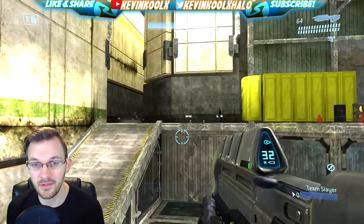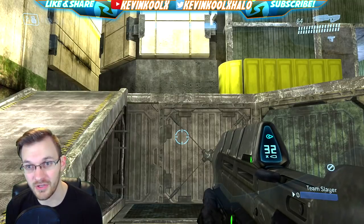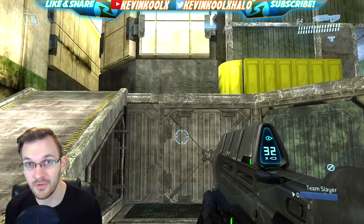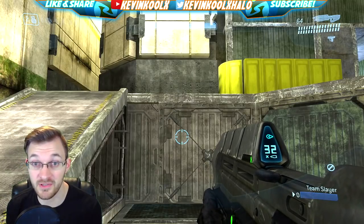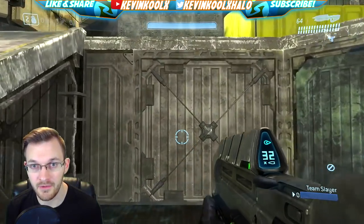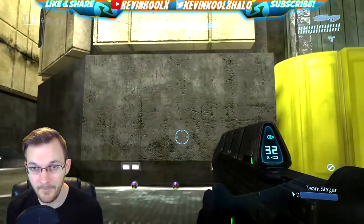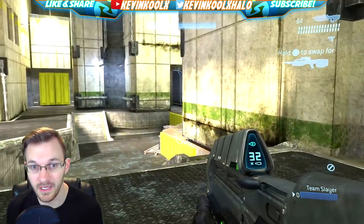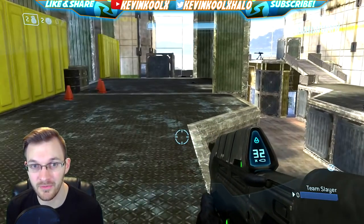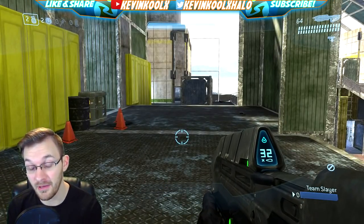Another thing is the crouch jump. Since there is no clamber in Halo 3, crouch jumping is going to be much more important to help you maneuver through the map effectively — especially to reach power weapons at the start of a game. Right here is a perfect example: I can't make that jump normally, but if I crouch jump I'm able to make it totally fine. It's just another way to maneuver through the map more effectively.